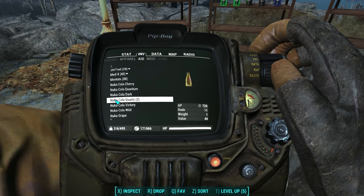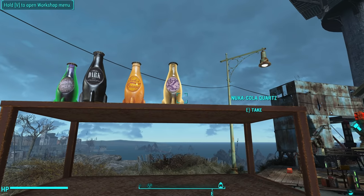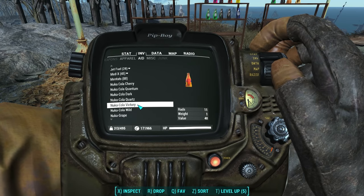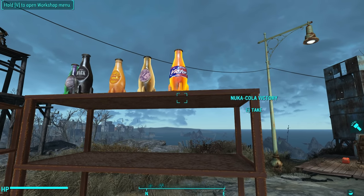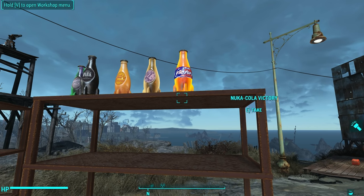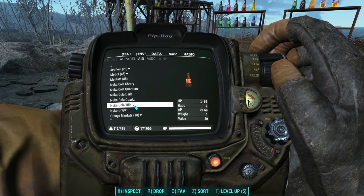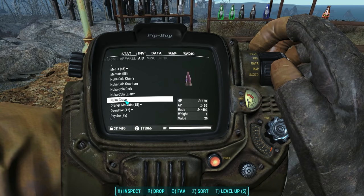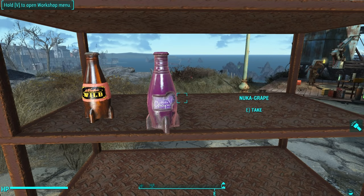Nuka Quartz is great for your AP — it regenerates 720 AP over time. It's got a yellowish white looking bottle but with a really pretty purple label. Nuka Victory actually gives you 11 rads — why would they make something that hurts you but looks great? Nuka Wild gives you 90 HP over time and regenerates 60 AP over time, but gives you 2 rads, and comes in this root beer looking bottle. And finally, Nuka Grape: 150 HP over time, 50 AP over time, and it cures 400 rads. It's got a beautiful bottle with a unique label.